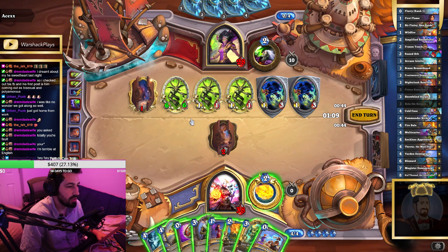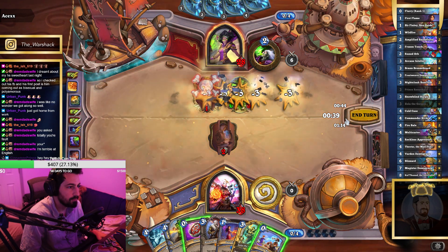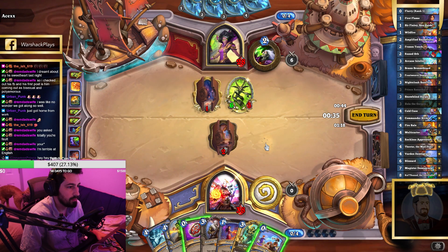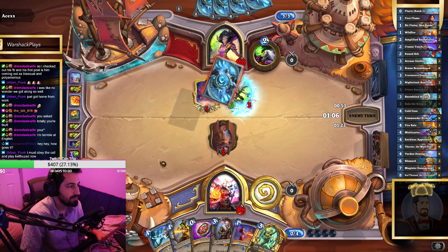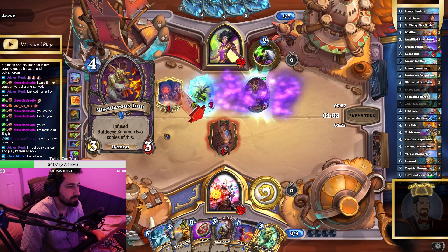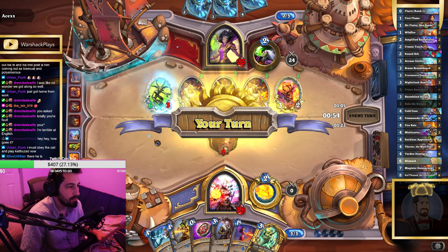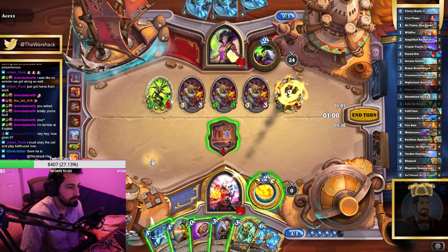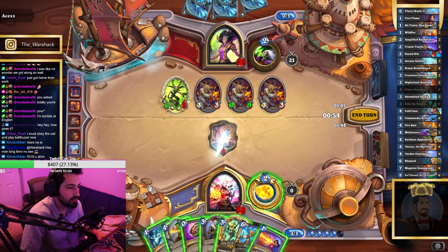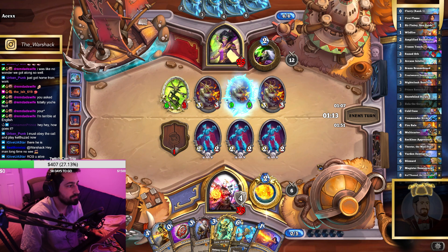If I have Volcanimancy it deals 3 to everything, so if I use that here I can't kill that right now. But we can do this. I guess I could freeze it; next turn will try to deal with it. Freeze this — I guess we'll just do this because it's more stats, so next turn we'll try to Blizzard. This is so tough man, just so many stats.